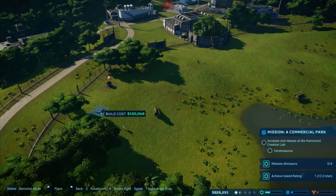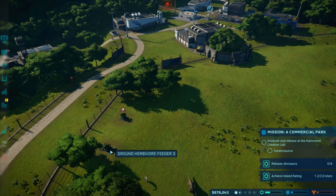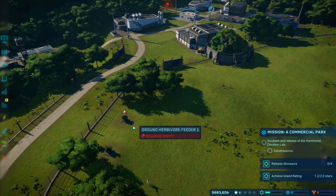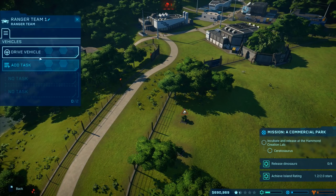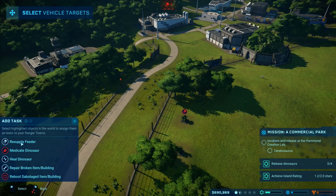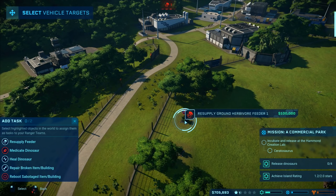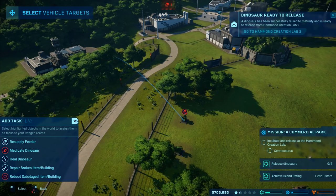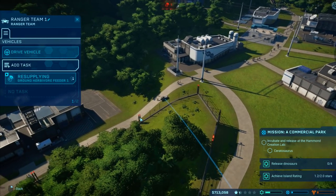I'm going to build another one out here somewhere. I'll drop that one down there so that should come out with fresh herbivore food. Ground herbivore feeder three - I think I put another one in and sold it. I need to go to R, go to ranger team one, and then add task resupply feeder. Select highlighted objects - resupply, 100,000. Proceeding to the feeder now.